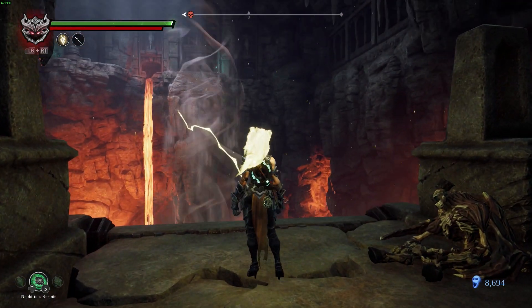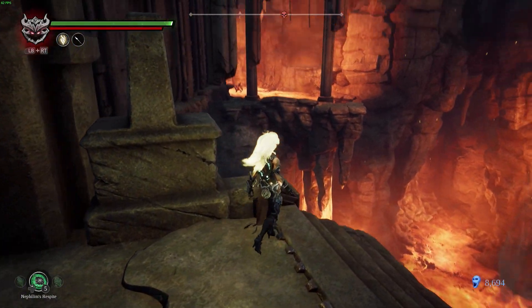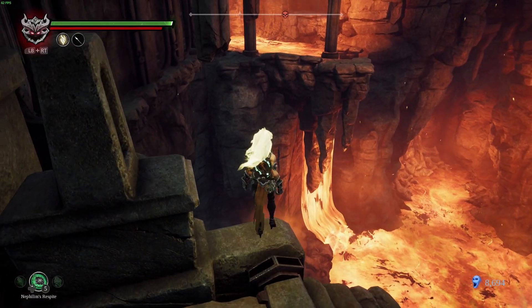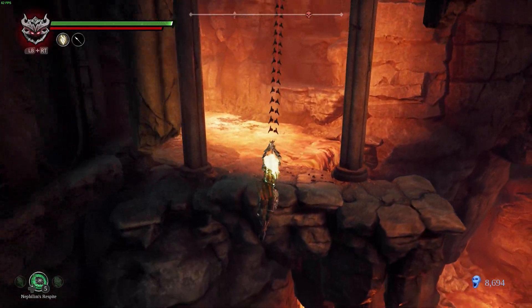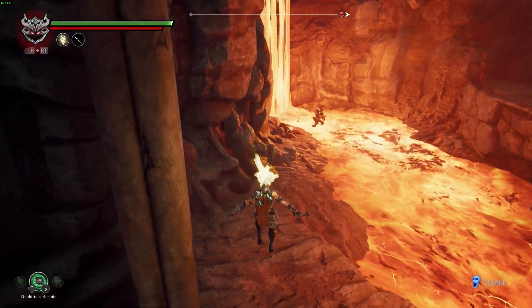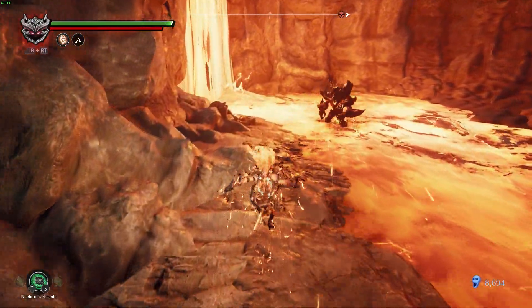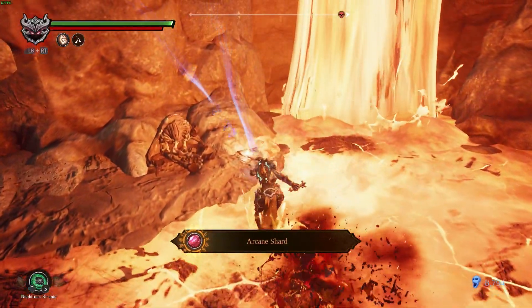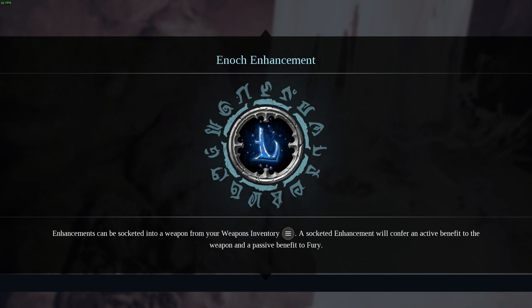There's another one. From here we're gonna look this way. We gotta go this way. Turn on fire so it'll get messed up by them. Oh, wrecked! That's the arcane shard. And the Enoch Enhancement.